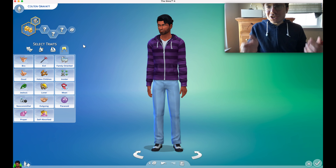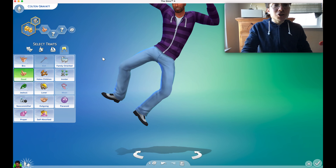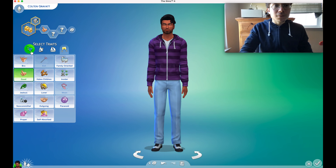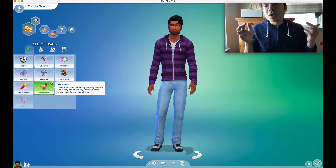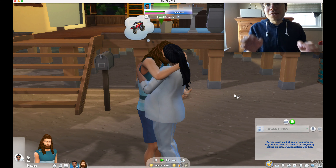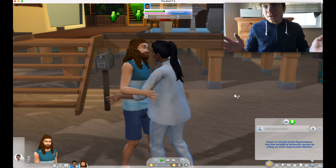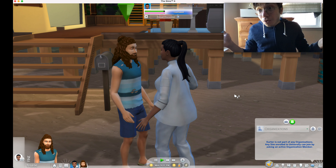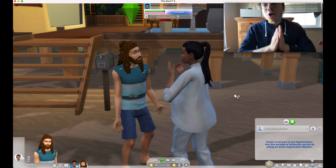A third thing to do is simply give your Sims the correct traits. If you give your Sim the good trait, they'll get their friendship up faster. If you give them the romance trait, they will get their romantic relationship up faster. If you just follow these simple tips, your Sims will be friends or dating in no time.